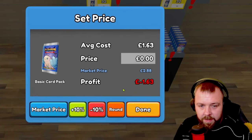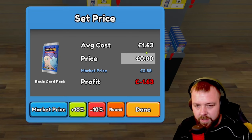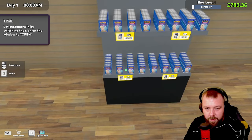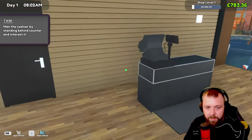We also need to set the price. Let's have a look and see if we can figure out the best price for maximum profit. Market price is £2.80–£8, average cost £1.30. I think we can go up a bit — we'll go for £4. Hopefully we can sell them at that. And we are now open.